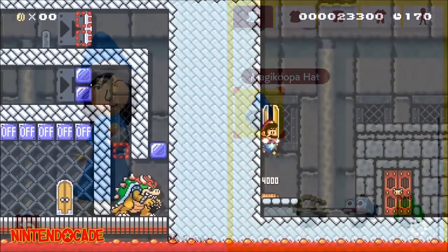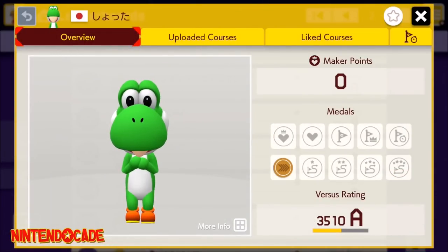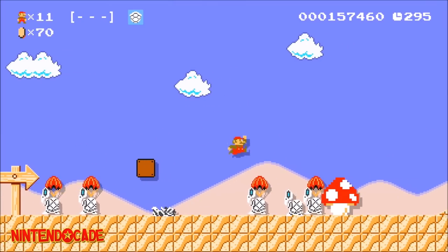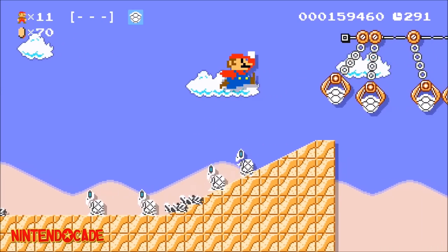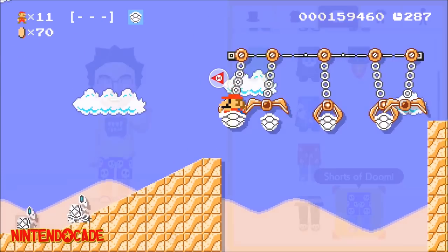Clearing 100 courses in Multiplayer Co-op will get you both the Yoshi Hat and Yoshi Outfit. Now onto Multiplayer Versus in Course World, where you need to win a specified number of games to unlock the following Maker outfits. When you win your first Multiplayer Versus game, it will get you the Shorts of Doom.